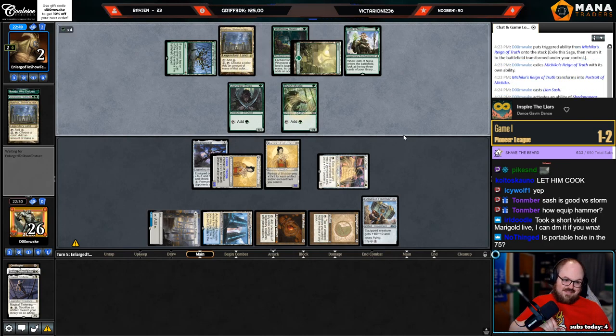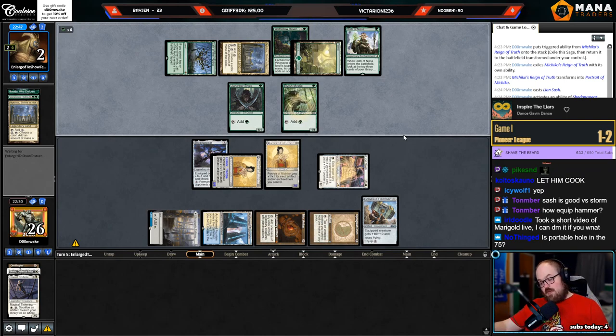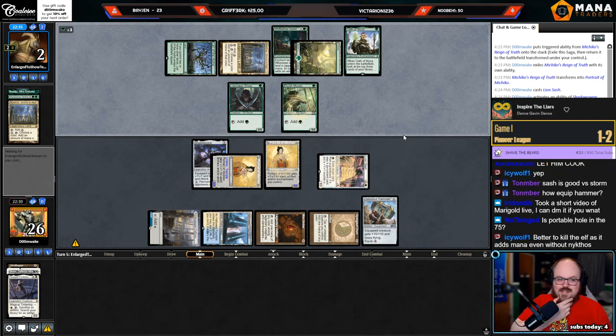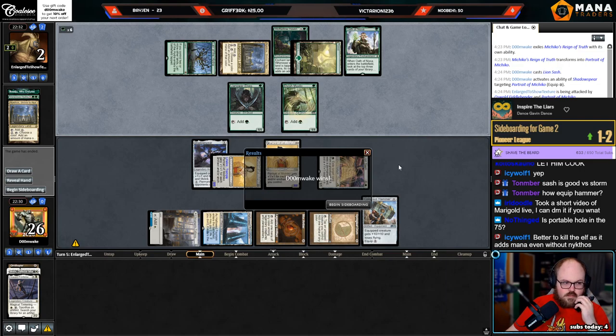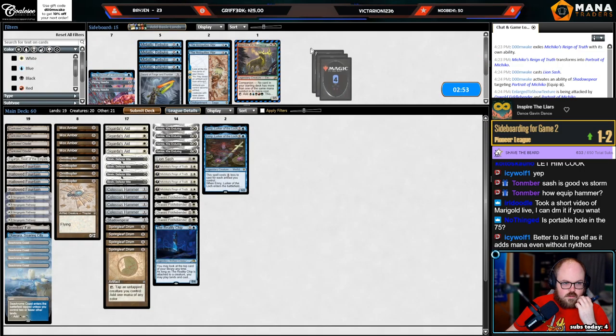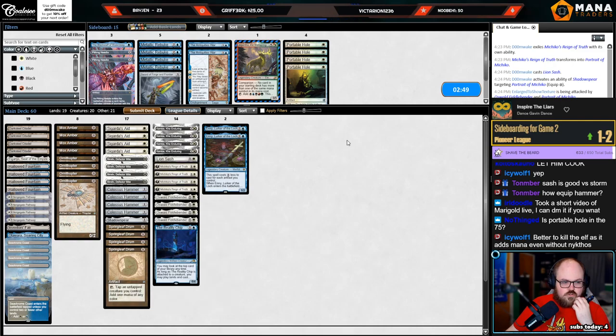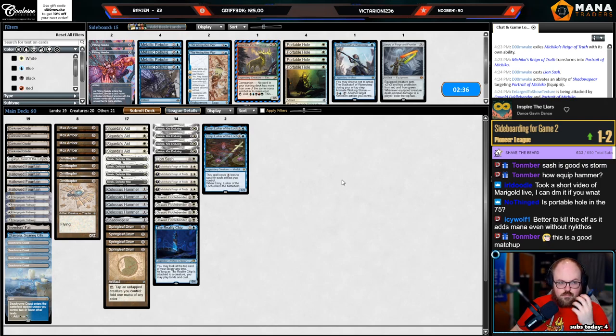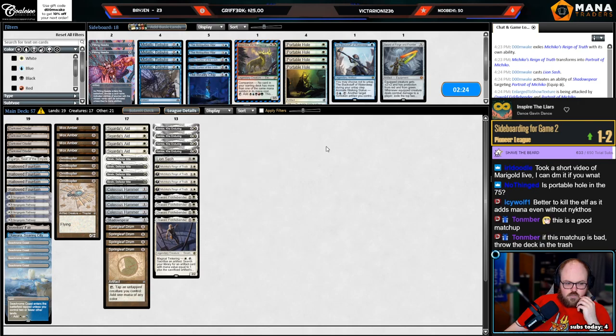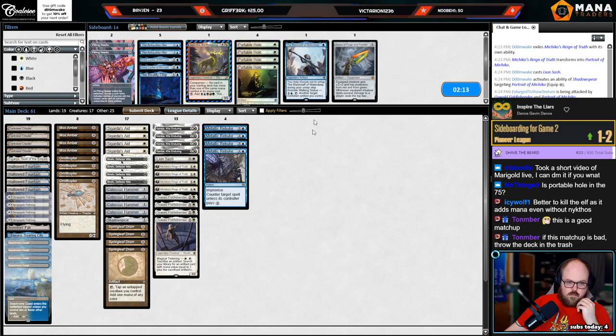Can they survive? I feel like no — they have to put eight toughness in front of the Portrait. They conceded — cool. I wonder if we can go a little deeper on the Fiddlebender tutor package, maybe play one Portable Hole main deck for spots where you just want to search for it. I don't know how I want to sideboard though — I think the blue cards are probably too slow. Rebuke is better against them because I can Rebuke Karn.